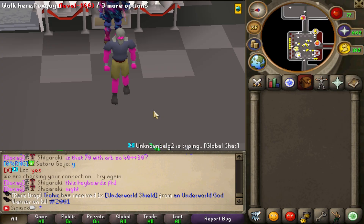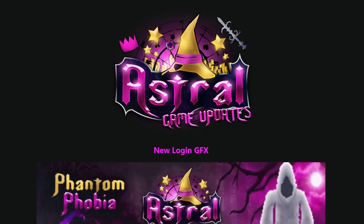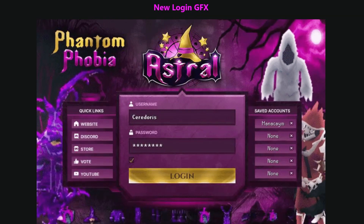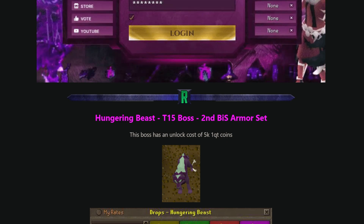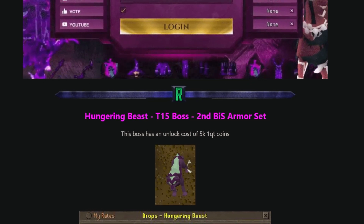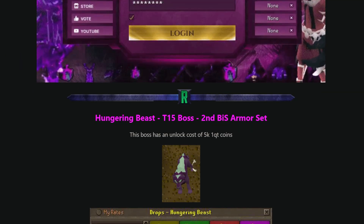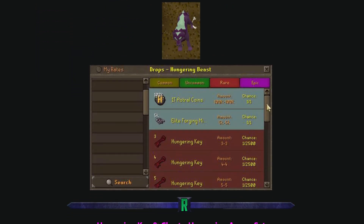Today we have an absolutely massive new update on Astral, so let's jump into the forum thread. Here we are on the Astral forum thread for the game updates. The first update is the new login graphic, which is also animated and looks super sick. We have a new boss - the Hungering Beast - which is a tier 15 boss that drops the second best-in-slot armor set, with an unlock cost of 5001 quintillion coins.